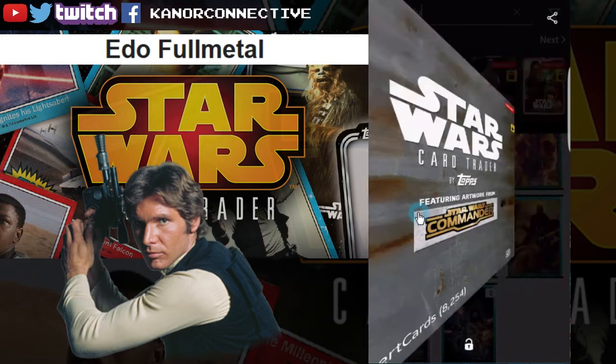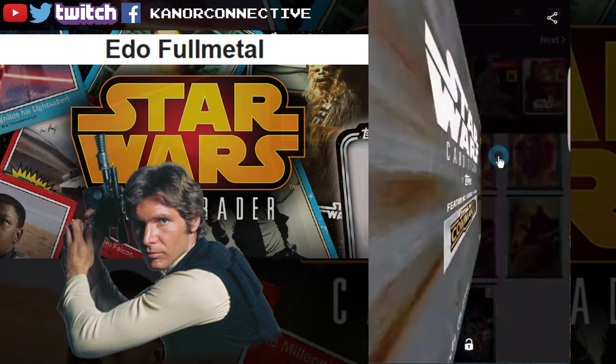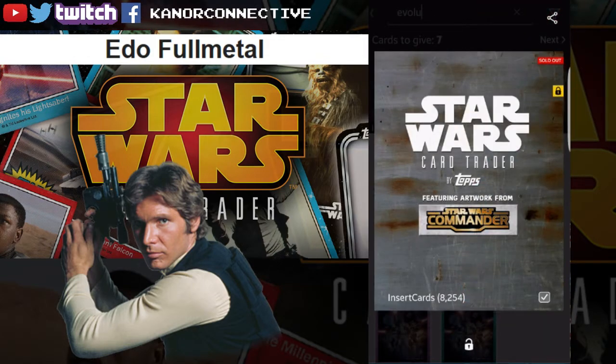The next one up was part of the Commander set — this was the artwork set when they brought out the pack cover art for the Commander set. This one has a card count of 8,254. The winner for this card is Ender Strike — congratulations to you.